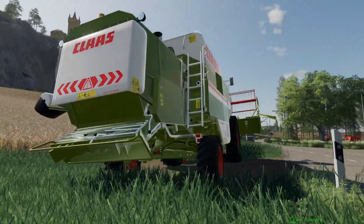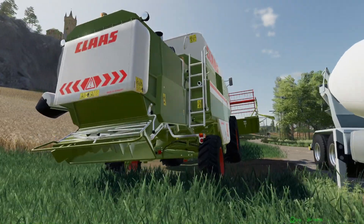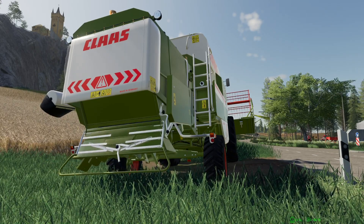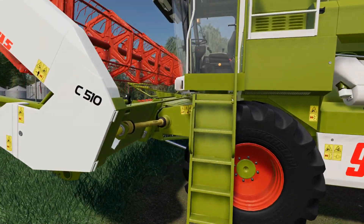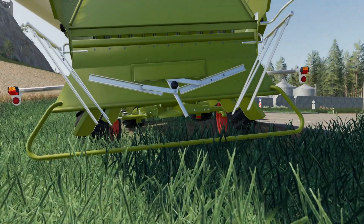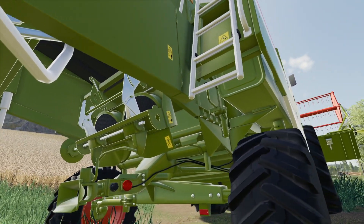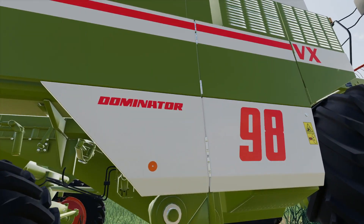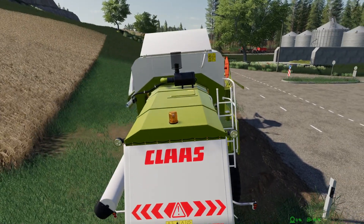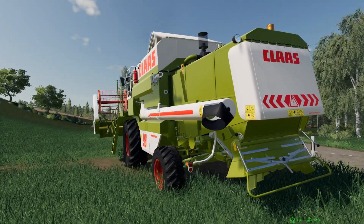Hopping out for an external inspection — from a distance there doesn't seem like very much animated externally. We've got the straw chop which all folds down as it should, the usual PTO shaft animation, and a moving straw chop light in there, but no movement on the straw walkers or sieve area, and no moving pulley shafts on the outside. We can close that back up — everything folds up as it should, putting it into chop.